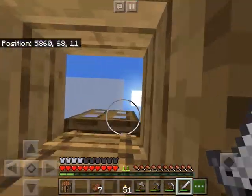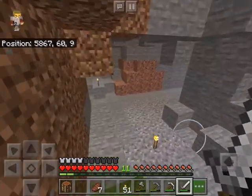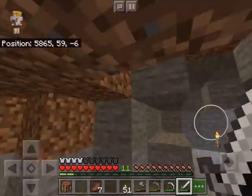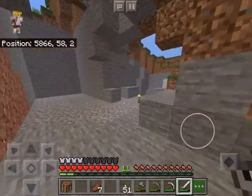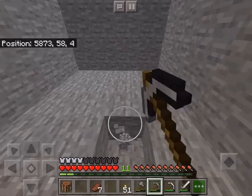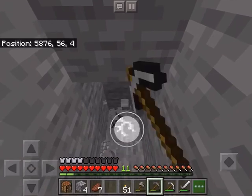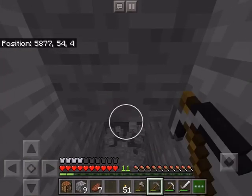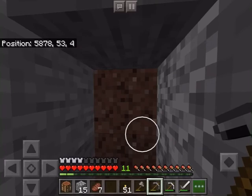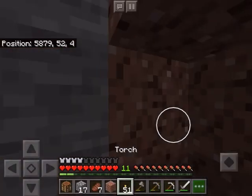Okay, top down — let's close our door. I think I want to make my mine down here, yeah the mine can start here. This is lit up, right? Yeah, it's lit up. Okay, let's just start mining. Hope we find some cool ores.